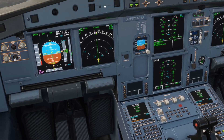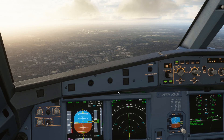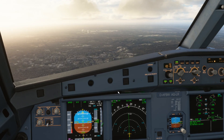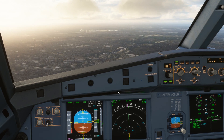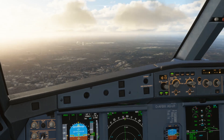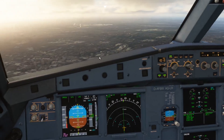Every airfield has a missed approach procedure known as the go-around track. Unfortunately this isn't yet implemented — normally the go-around track is predetermined when you enter the runway information in the flight computer, but that's not yet populated into your flight plan in Microsoft Flight Simulator.